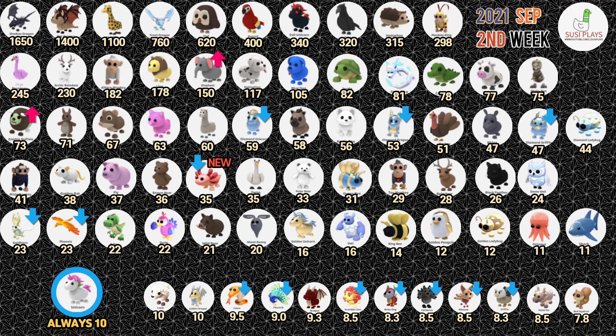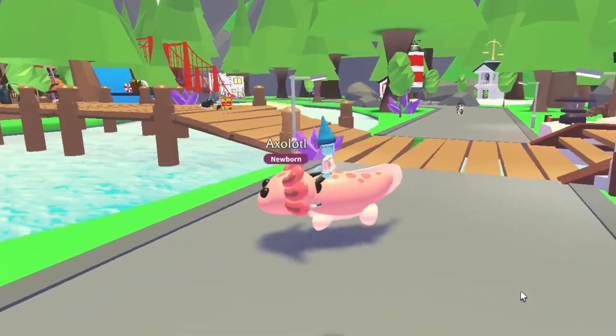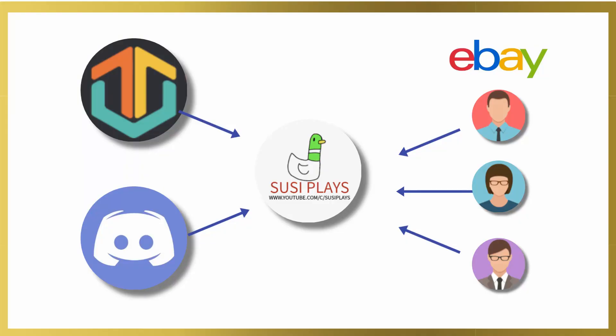Now let's take a look at the value list. As you guys can see, the elephant and the zombie buffalo are going up in value. The diamond unicorn, the diamond dragon, and the diamond griffin are going down in value, and so is the axolotl. The gold horn and the phoenix are also going down in value because the mythic eggs are adjusting, and all of the Robux pets are going down in value because of the summer sale discount.